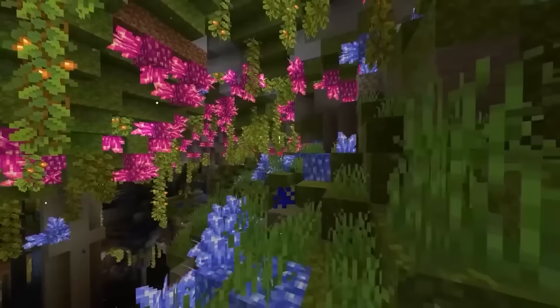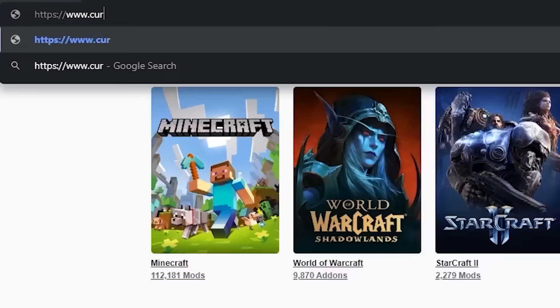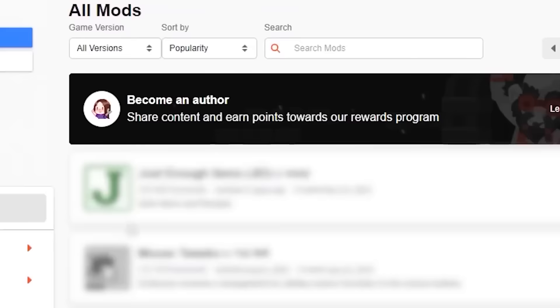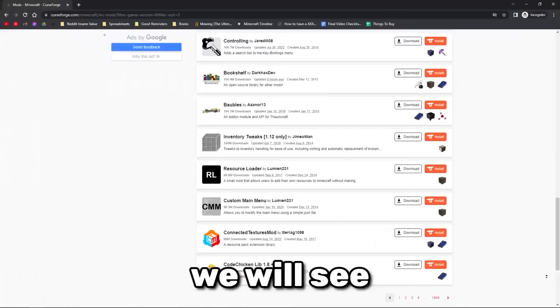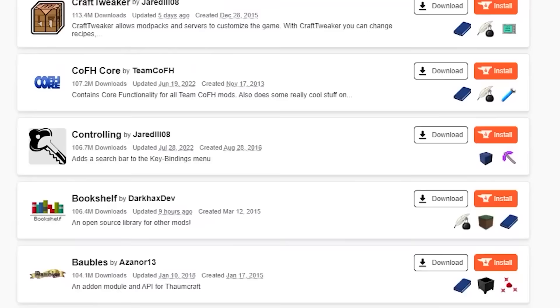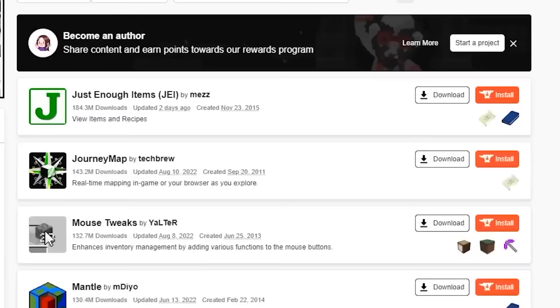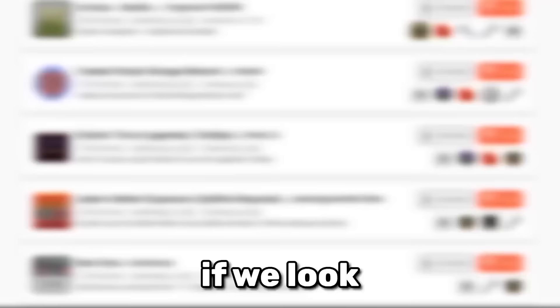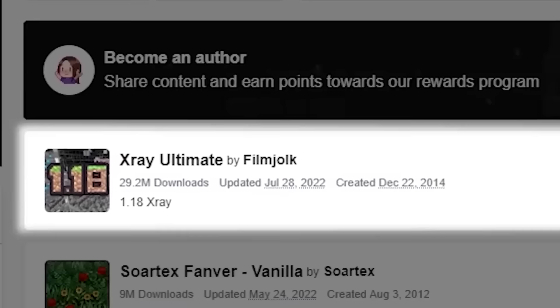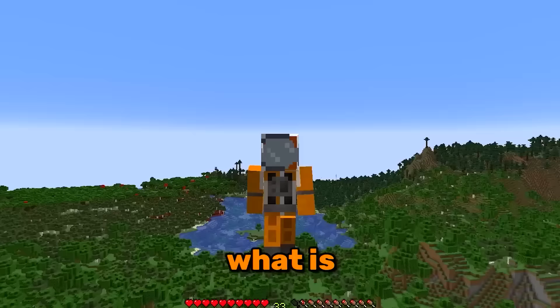The most popular Minecraft mod has more downloads than 99.9% of all video games. By going to CurseForge and sorting by total downloads, we can see that several mods have over 100 million downloads. All the way at the top is the Just Enough Items mod with 183 million downloads. If we look at the most downloaded resource pack, it's the X-Ray Ultimate.